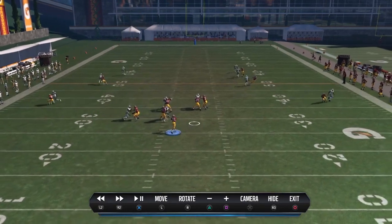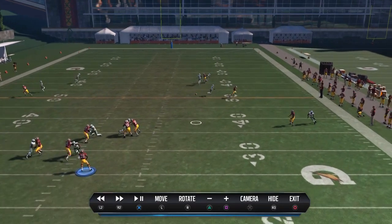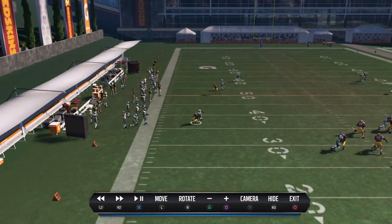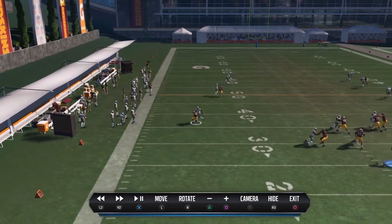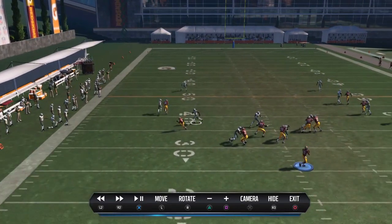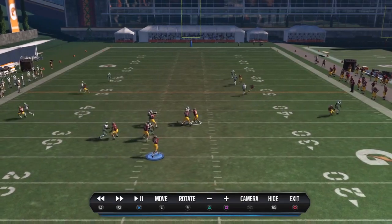I like to run this play to the wide side because you need a lot of room to the sideline and you don't want to be running out of space and throwing the ball out of bounds. But as you can see, both players are going to get separation, so even if you're in the middle of the field you can throw it to either one. Garcon has his man completely backwards and Deshaun Jackson on the right got open as well.